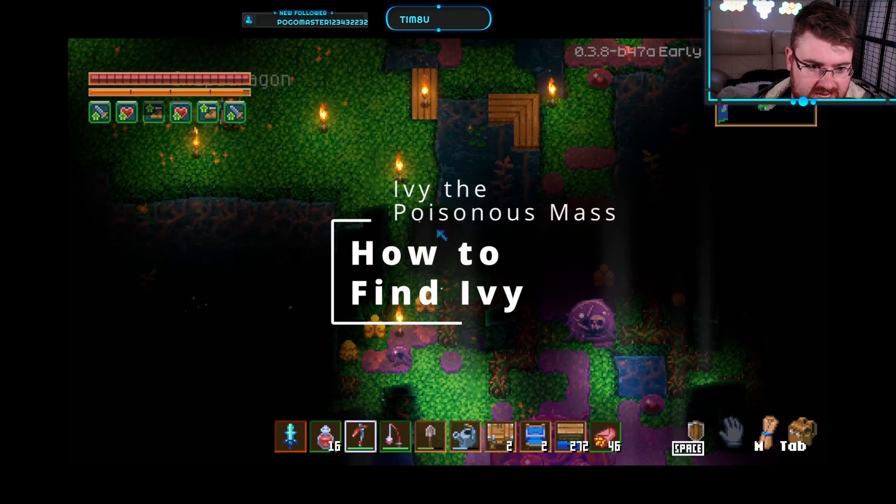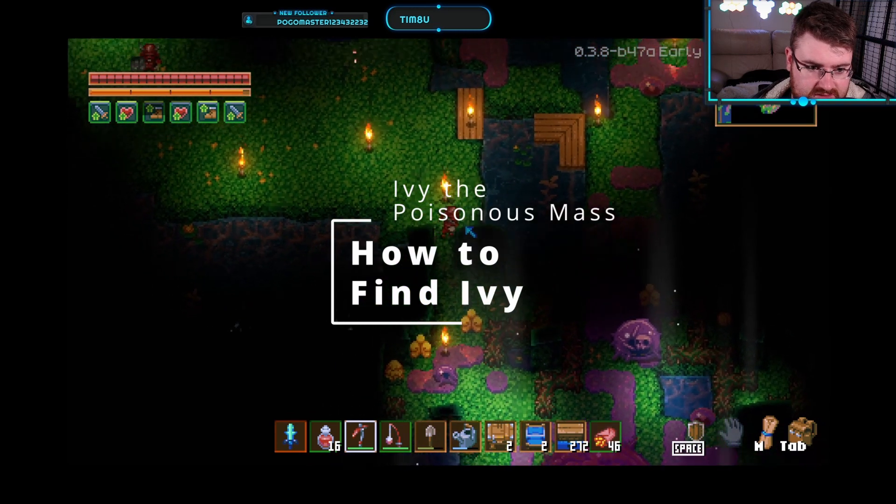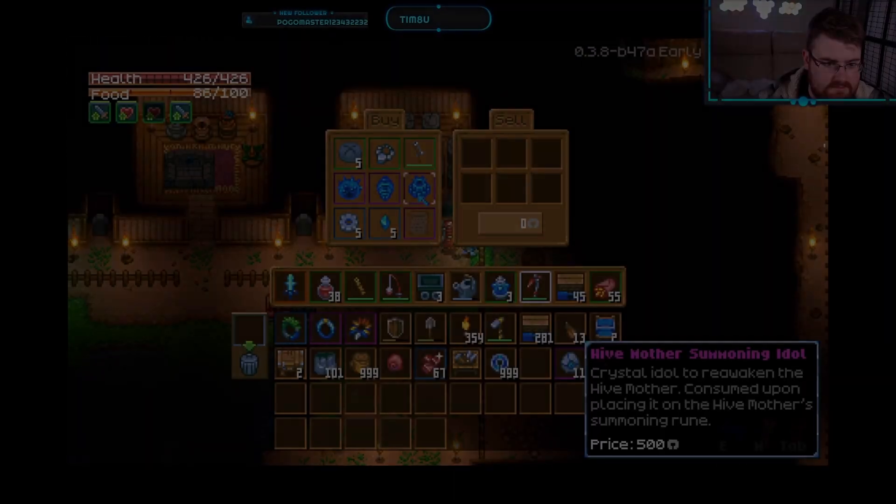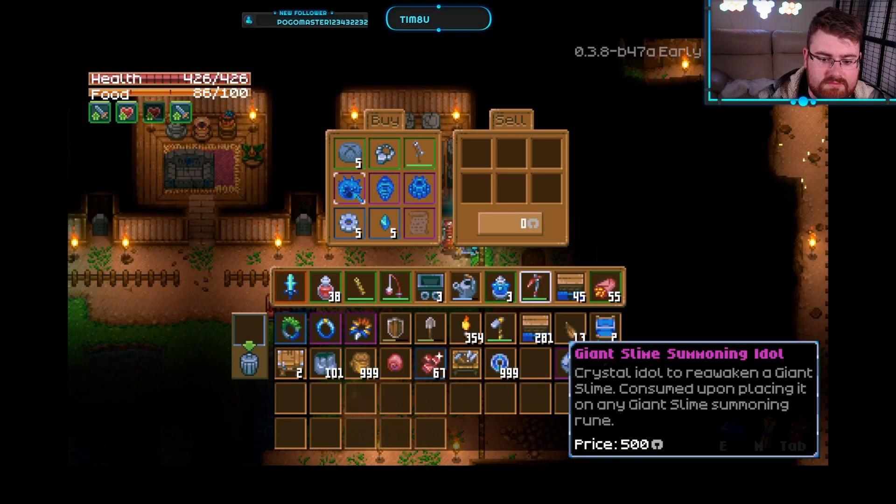So first up, how to find Ivy. Ivy spawns at a distance of 900 blocks from spawn in the Azios Wildlands biome. You can also respawn Ivy with the Giant Slime Summoning Idol, which you can purchase from the Cavling Merchant.